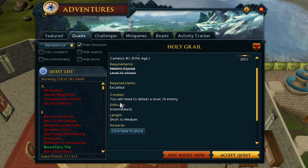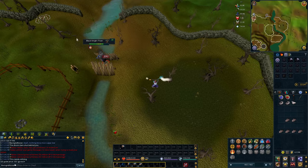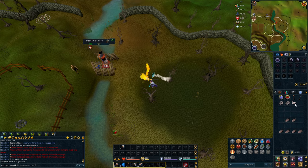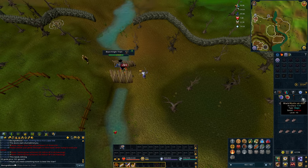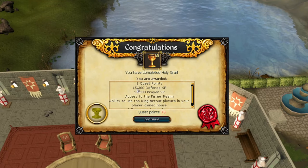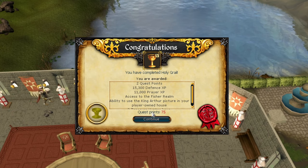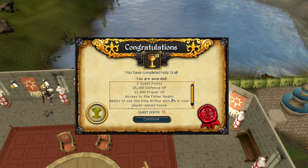Next up is Holy Grail. This quest gives a ton of experience — 15,000 defense experience and 11,000 prayer experience. Definitely worthwhile and probably a quest a lot of people do as soon as they can. We kill the Black Knight Titan, forget to use Excalibur, so we kill him again, use Excalibur, and then we win. There was a time where you would use the Fisher King Realm as a method of mining gold — you'd mine gold in Karamja, go to the Fisher King Realm, use the Fairy Ring, and bank in Zanaris. It was very tedious, but that's what we did.